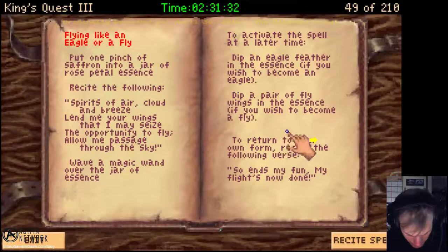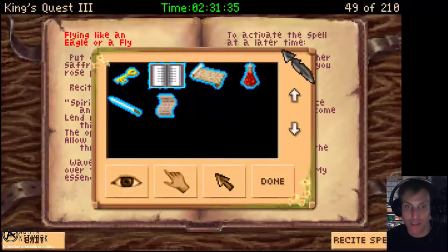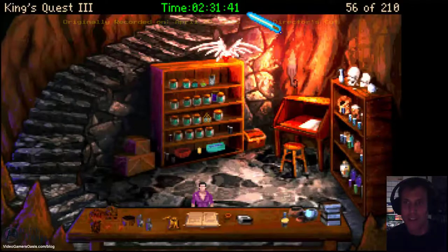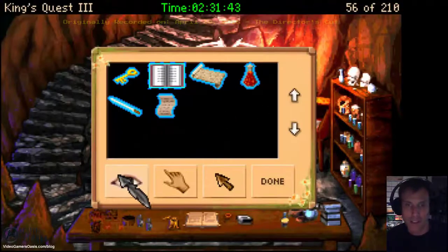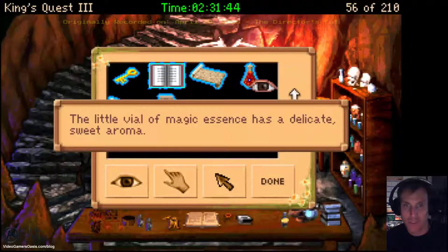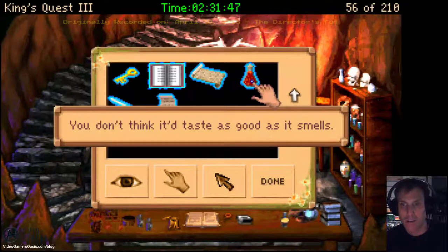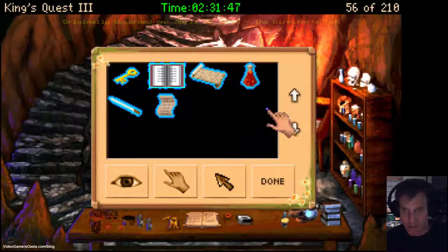Now click the magic wand on the essence. You wave the magic wand over the vial of rose petal essence. It's done. Let's examine it now — the little vial of magic essence has a delicate, sweet aroma. You don't think it tastes as good as it smells.